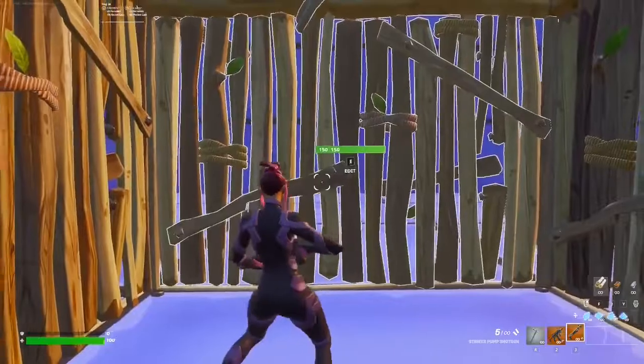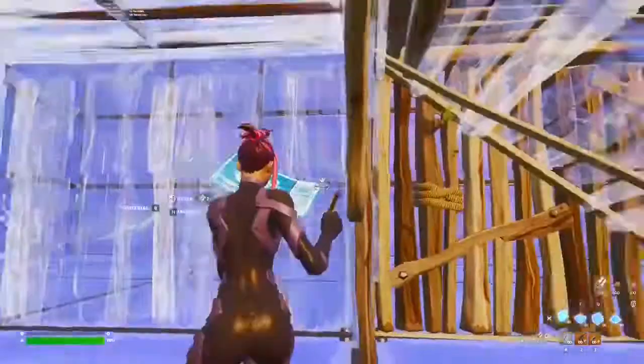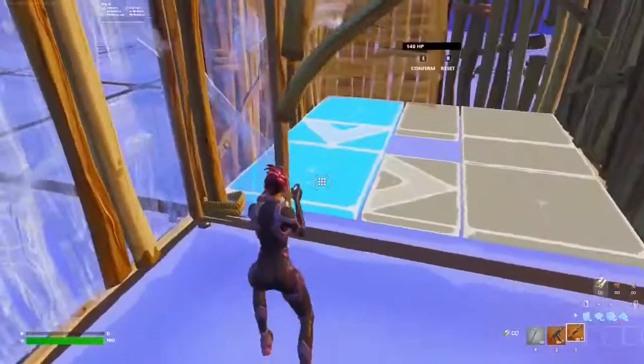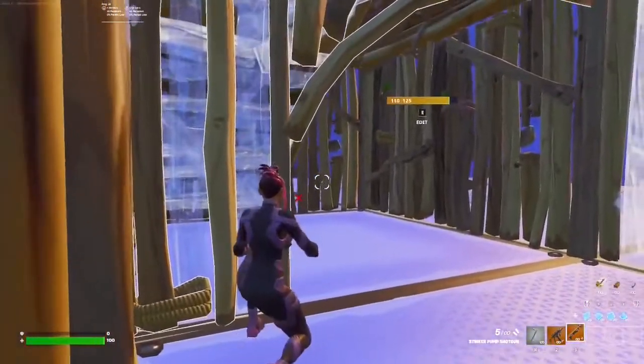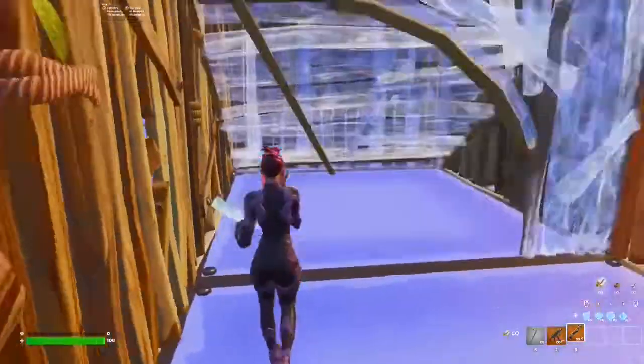If you're very low with health and you don't want to risk it, what you're gonna be doing is you're gonna place a ramp and expand your box behind you. And if the opponent is following you, you'll try to pre-fire him while he's breaking your builds, or maybe even surprise him with the right-hand pick edits.